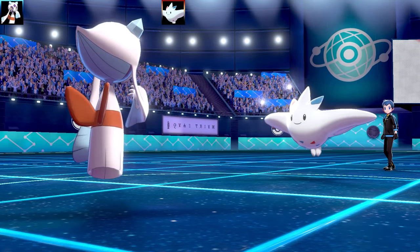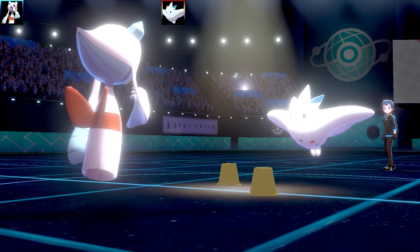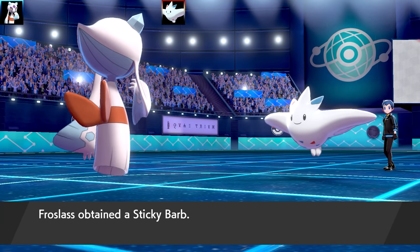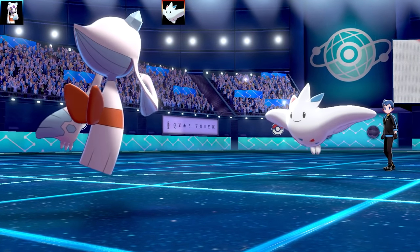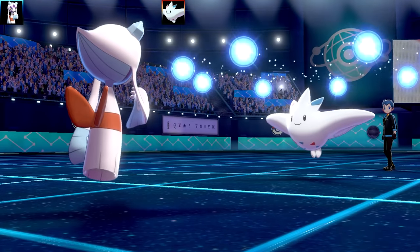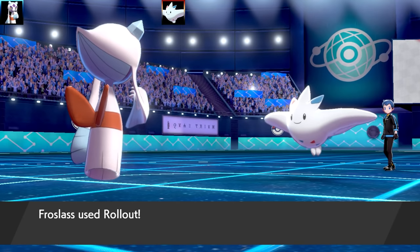The first Pokemon we've got is going to be Toxel. Not a bad matchup. What I'm going to do is go for the Trick — give Toxel a Choice Band. I got the Choice Band and got a Sticky Barb back. Then they used Trick too, so it's a double Trick. Pretty much Toxel got the Choice Band, I got Sticky Barb, but then Toxel got the Sticky Barb back and I got my Choice Band back. Man, it is one of these people.